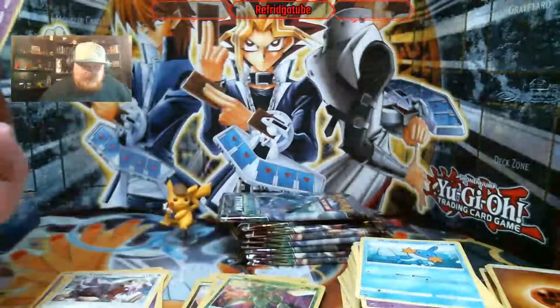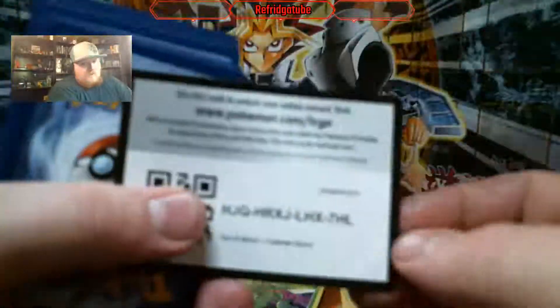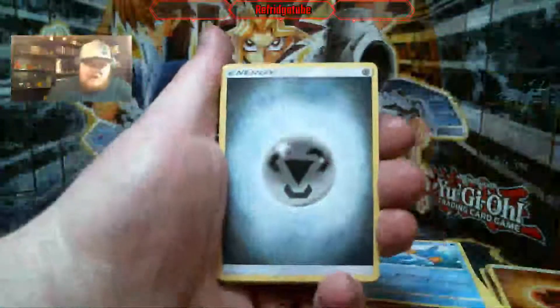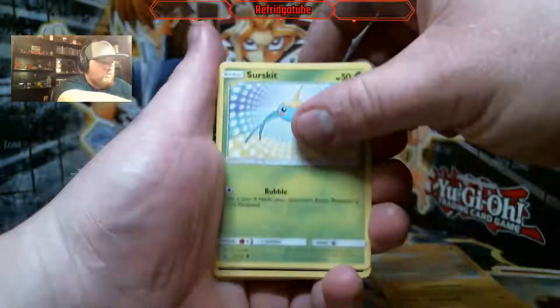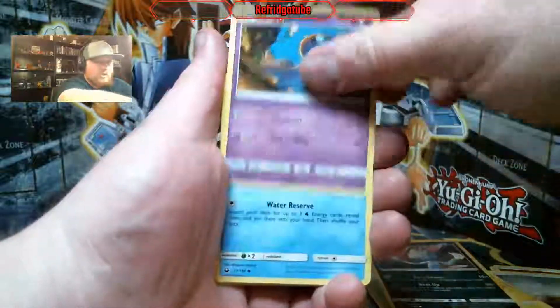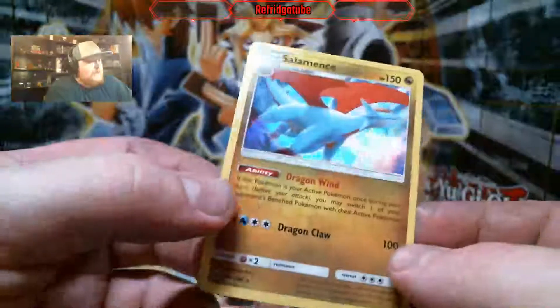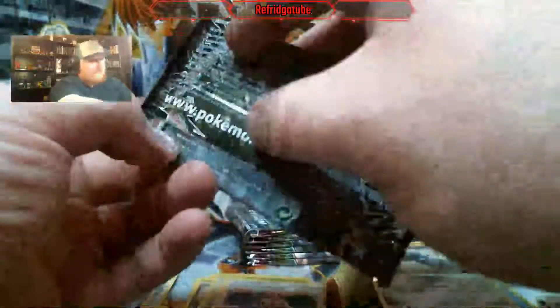Speed Deoxys. I don't think there's an attack Deoxys in this set — I think it was all defense and speed and no attack. That is super odd. We got Elysia, a Torkoal, another Oricorio, Surskit, Sneasel, Shuppet, Mudkip, Beldum, Reverse Holo, Master Ball, and — hey! Holographic Salamence! I do like Salamence — I guess it's just because I like dragons. I love dragons. Dragons are my favorite.